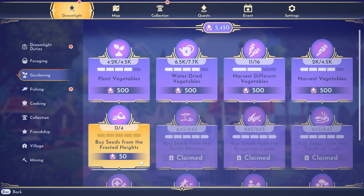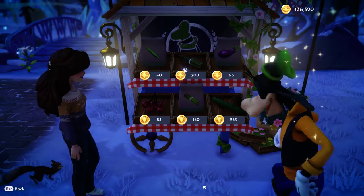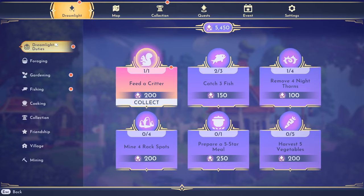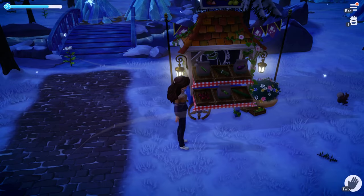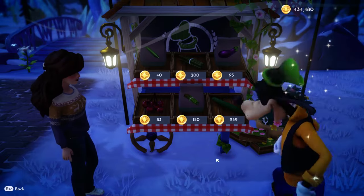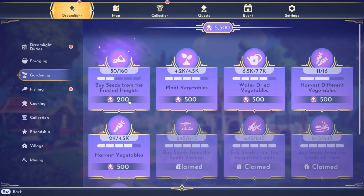For the first level of this stackable profit Dreamlight task, we have to buy four seeds and we will receive 50 Dreamlight. When buying seeds, buy the cheapest ones — we're not trying to waste our star coins. We completed the first step, collected our 50 Dreamlight, and now we have to buy 50. We got 46 more seeds and just hit the second tier, which gives us 100 Dreamlight. So we have already gotten 150 Dreamlight just from this one task.